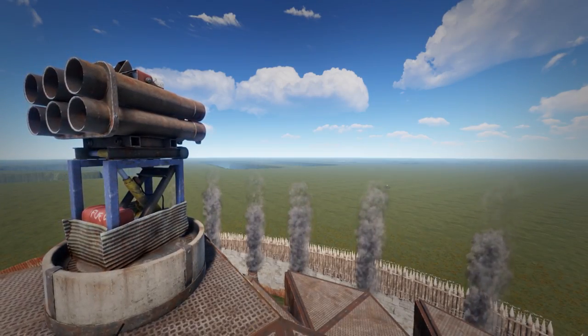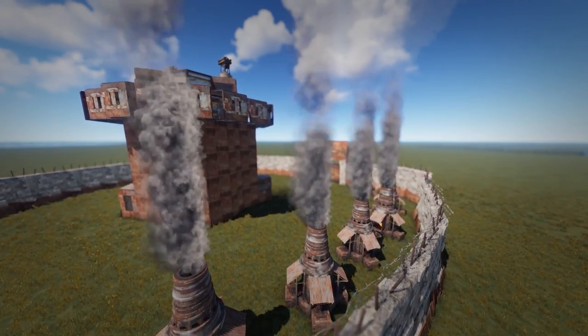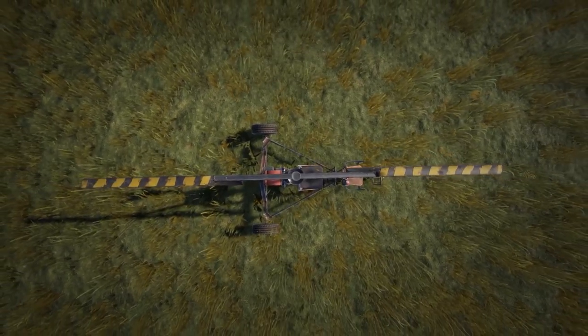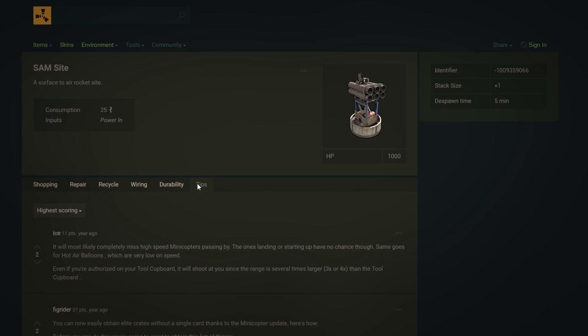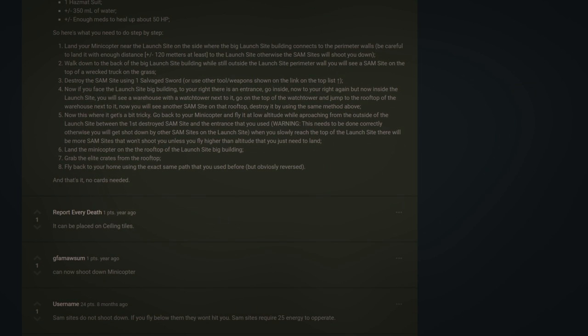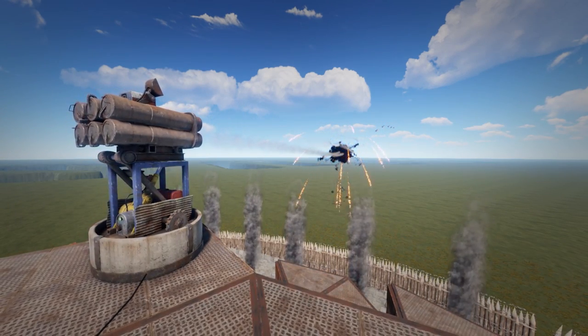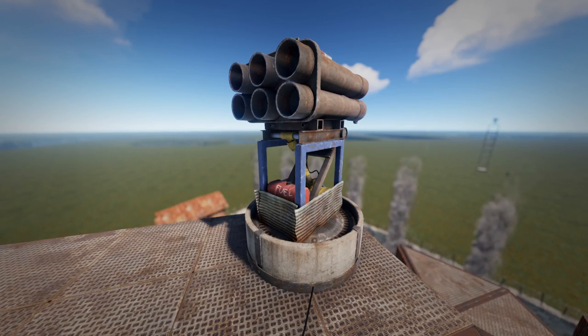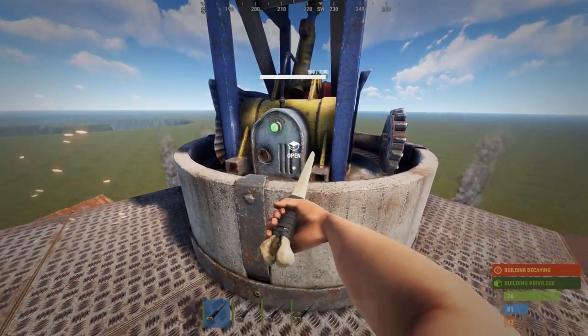I see a lot of people using SAM sites incorrectly, making them pretty much completely useless. There's not a lot of information about SAM sites, so for those who don't know: SAM sites are basically rocket-shooting turrets that can shoot anything in the sky. Right now the only things a SAM site will shoot are a minicopter or a scrap helicopter. You cannot craft or research a SAM site, so you have to buy them at Outpost. They also require 25 electricity per SAM site to be powered, and most importantly, they can be destroyed by anyone using a minimal amount of tools.